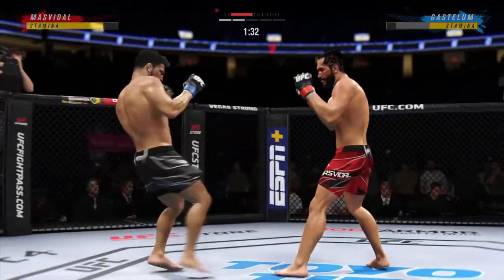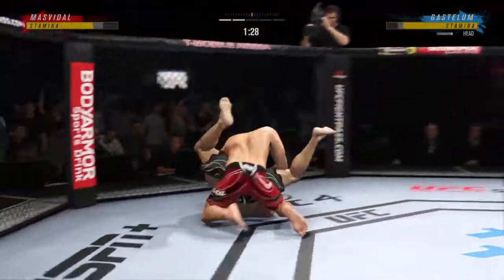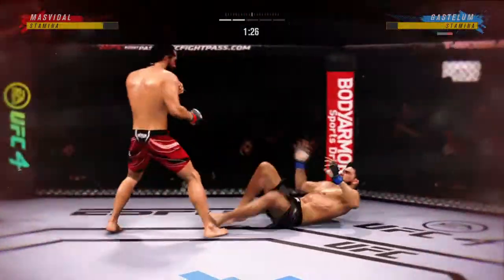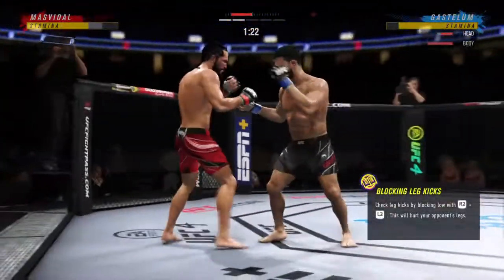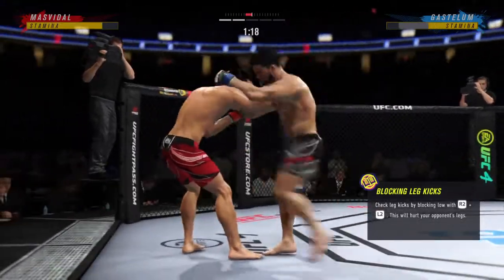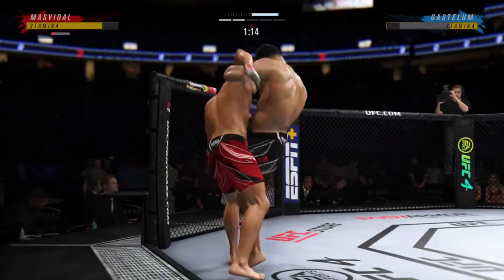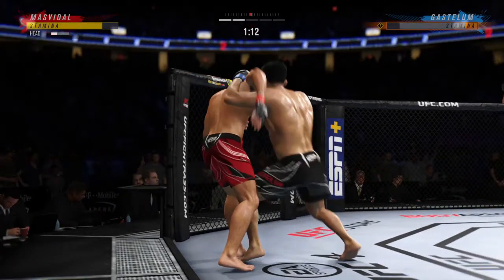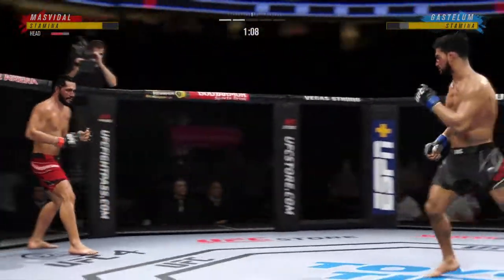Nicely done. Left up and delivered — the diving punch to the head. Got the same collar tie, so he lands a combination of knees in the clinch, a lot of these going right to the head. We'll see if he can close the show from here, and he's throwing everyone with the idea to finish the fight.